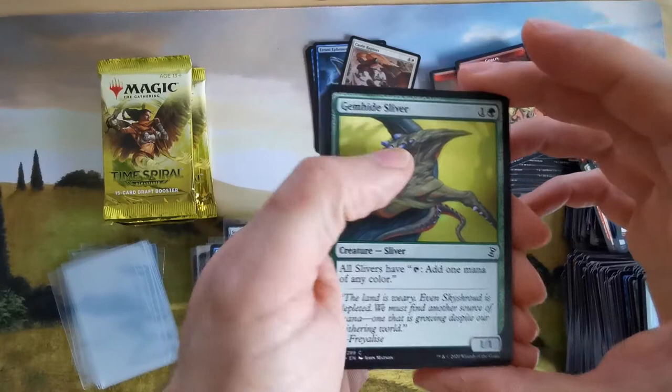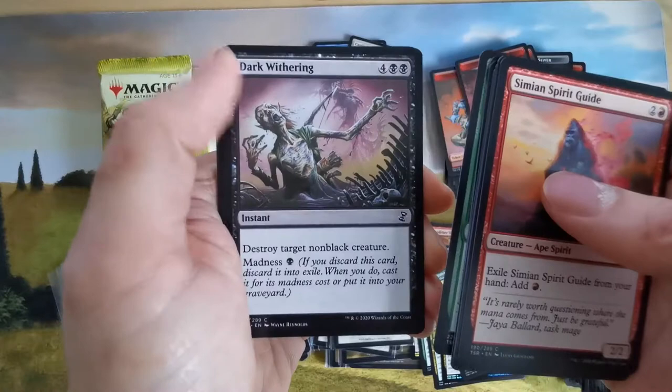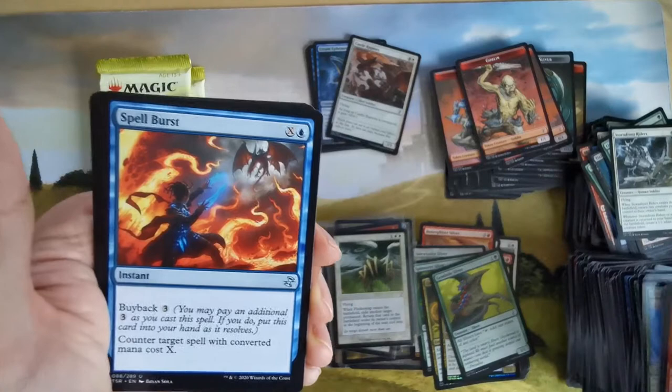All slivers have add one mana of any color — this is not bad for five mana. Funguses. A dive card — not bad. I really like buyback cards — they are awesome.